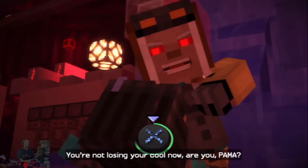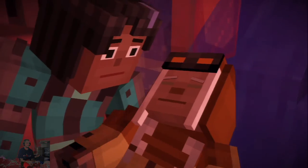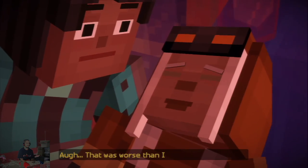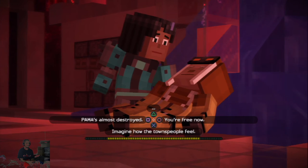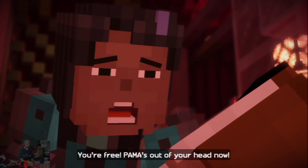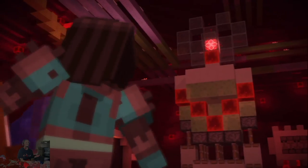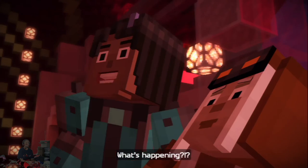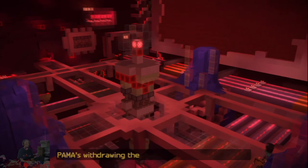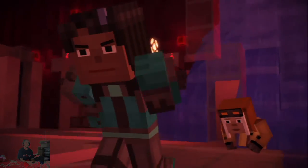You're not losing your cool now, are you, PAMA? Jesse, that was worse than I could have imagined. You're free — PAMA's out of your head now. Thank you. Jesse, behind you! He's shorting out the processing towers — PAMA's withdrawing the redstone heart to save itself. Get to the redstone heart and rip it out before it's too late. You bet I will.